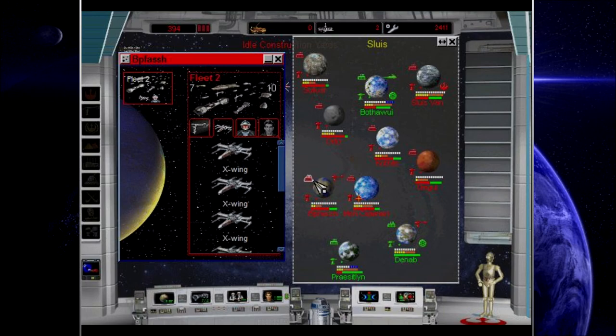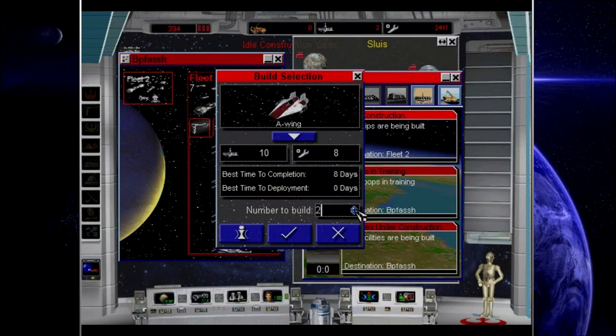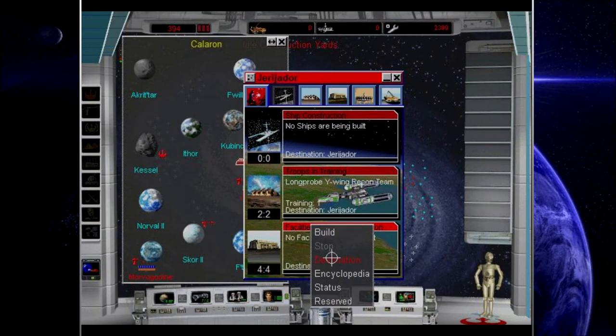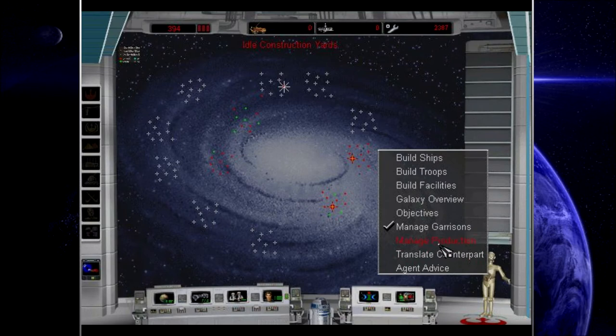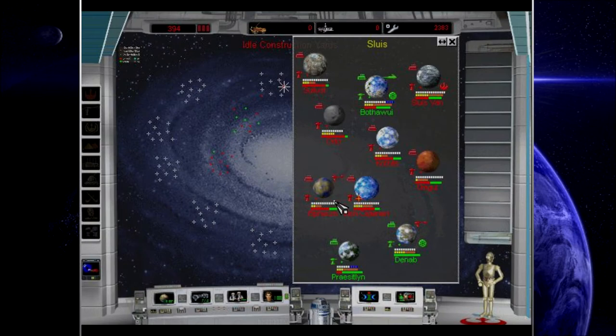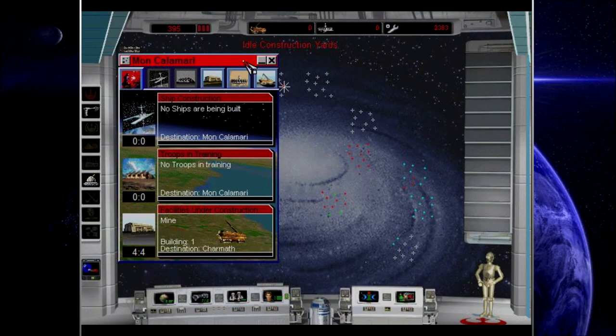We're actually in good shape here. Let's see if we can get some more A-Wings into the fleet. Now that we have a little bit of resource production, I feel comfortable doing that. You need a Gen Core — let's do that. Go ahead and start managing production; I shall attempt to maximize the output of our mines and refineries.